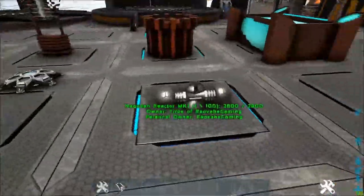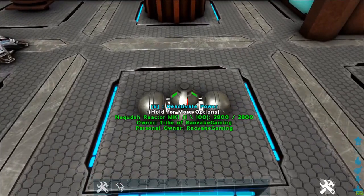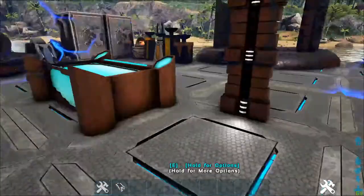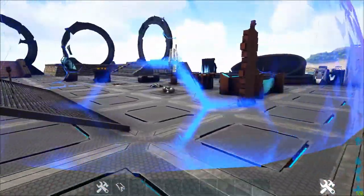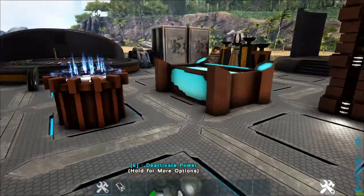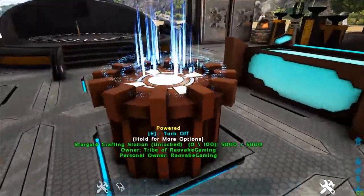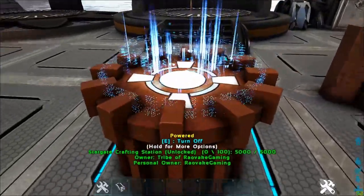Then we move on to the reactors. We have the Naquita Reactor Mark 1, which has about a six foundation range. It powers absolutely everything within it.